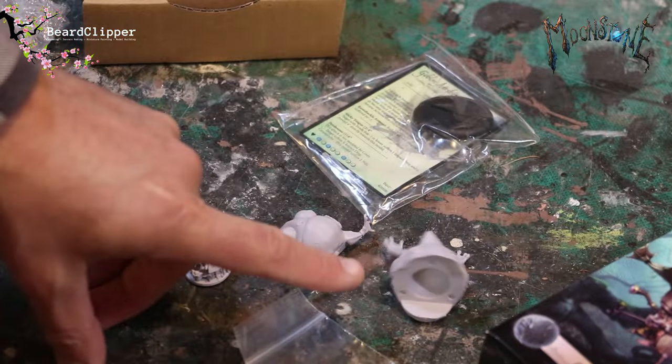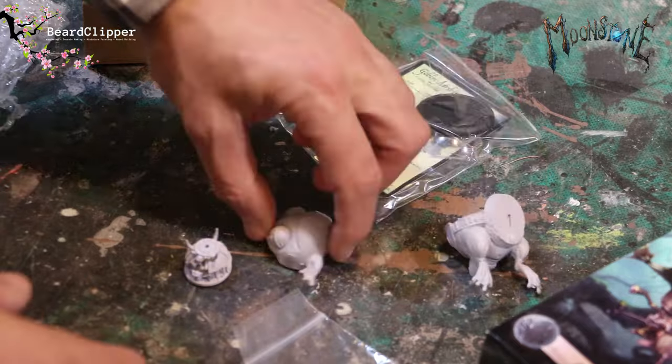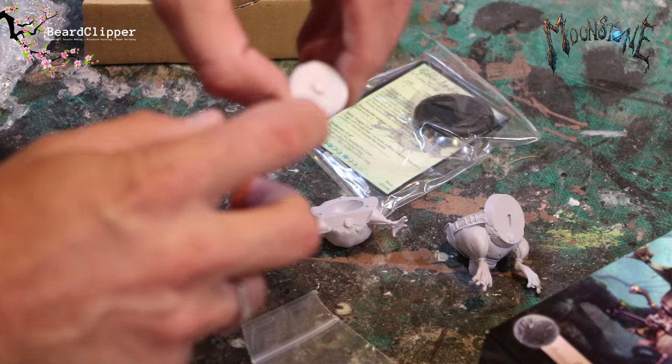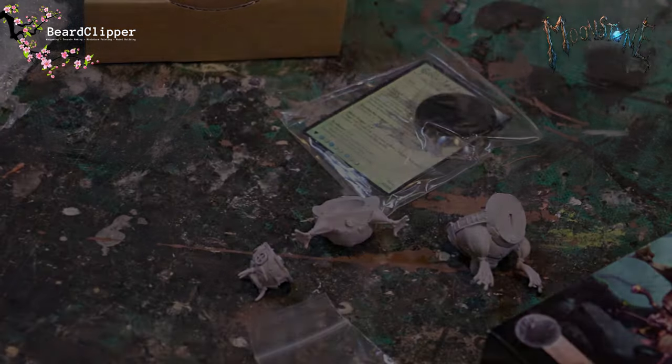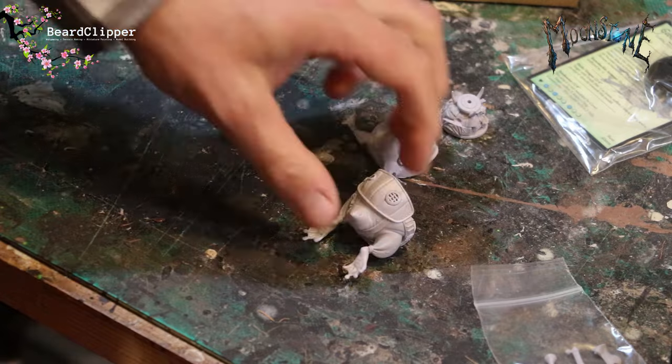I'm going to get my sharp knife and clean these up — that one has a little bit to clean up, and so does that one. I'll clean these up, bring you along when I've done that, and we'll have a look at gluing it together. Then I'm going to have all the fun painting it — might do some sped-up painting video, might just describe what I've done. This is going to be a proper 'making the Goblin Airship from Moonstone' video. Well, that was super easy — took me probably less than five minutes to get all of that done.